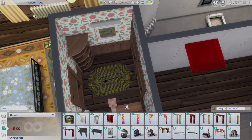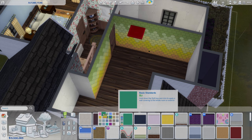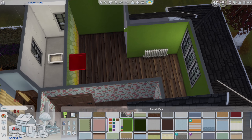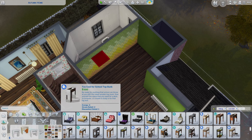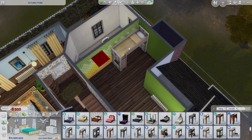I've also placed a cat tree at the top of the stairs in a little one-by-one nook, and a cat bed downstairs in the living room. I believe cats actually need to have a physical pet bed and a cat tree doesn't count as a bed - let me know if I'm wrong about that! There are also some cat toys downstairs for them as well.